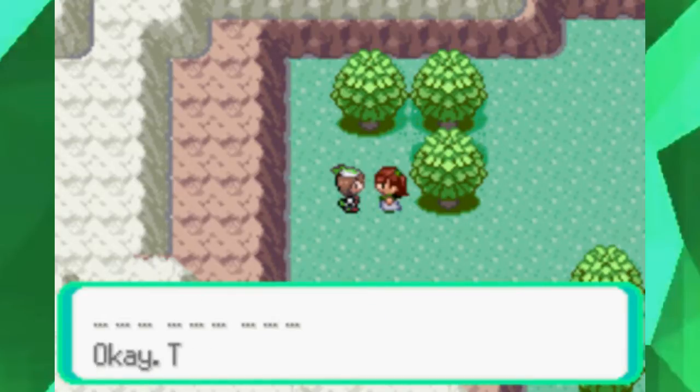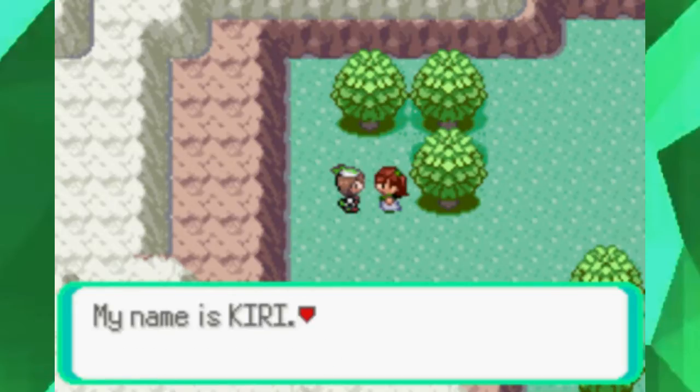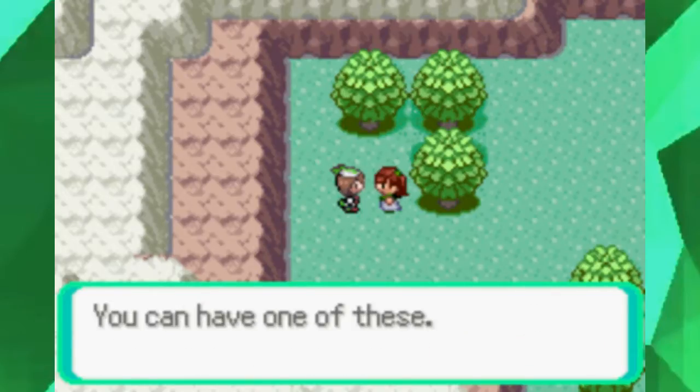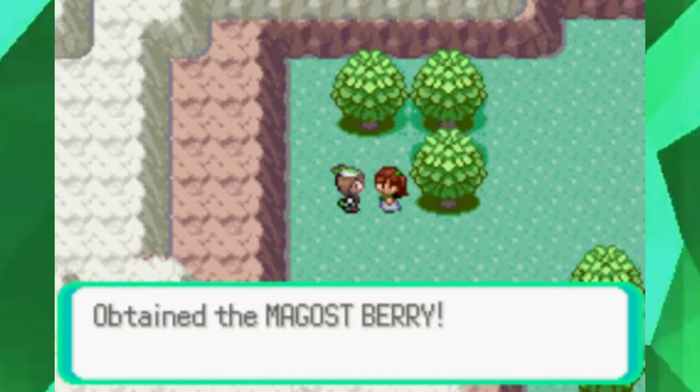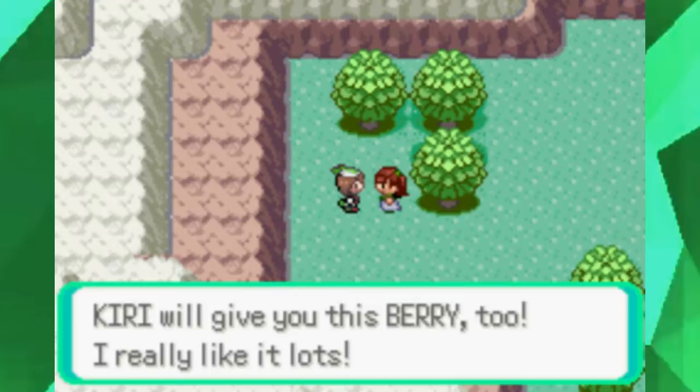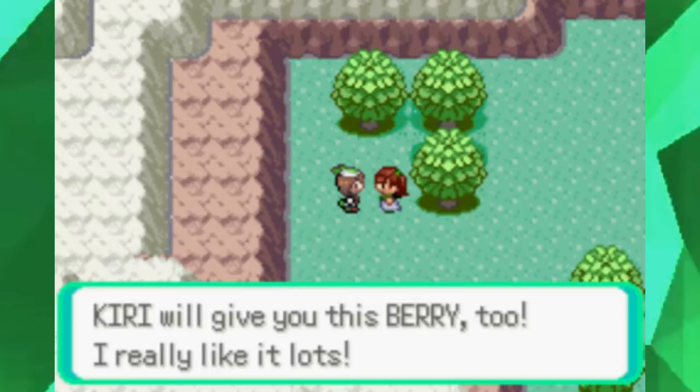'Hi, what's your name?' Your name is Dots. 'My name is Kiri. My mommy and daddy named me so I would grow healthy and warm-hearted — that's what they wished. You can have one of these.' So she gives us a couple of her berries. 'Kiri will give you this berry too — I really like it lots.' The Iapapa Berry.